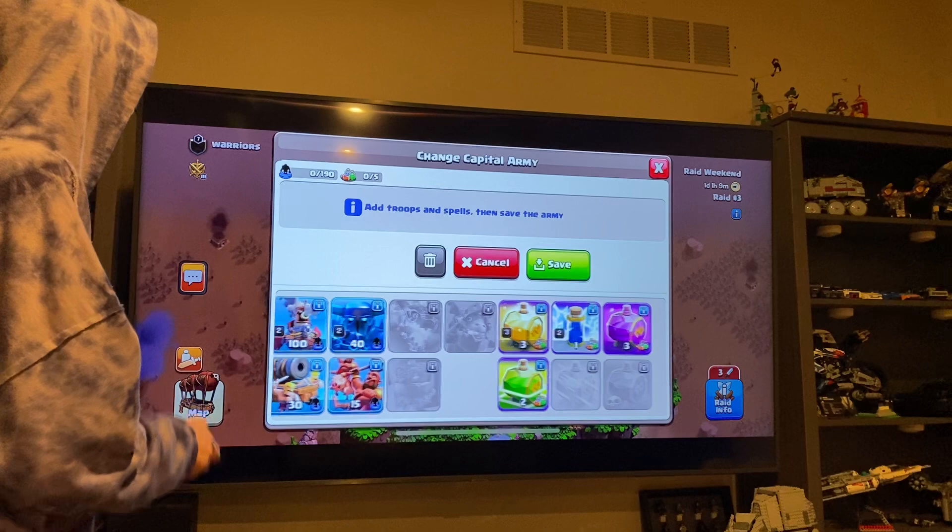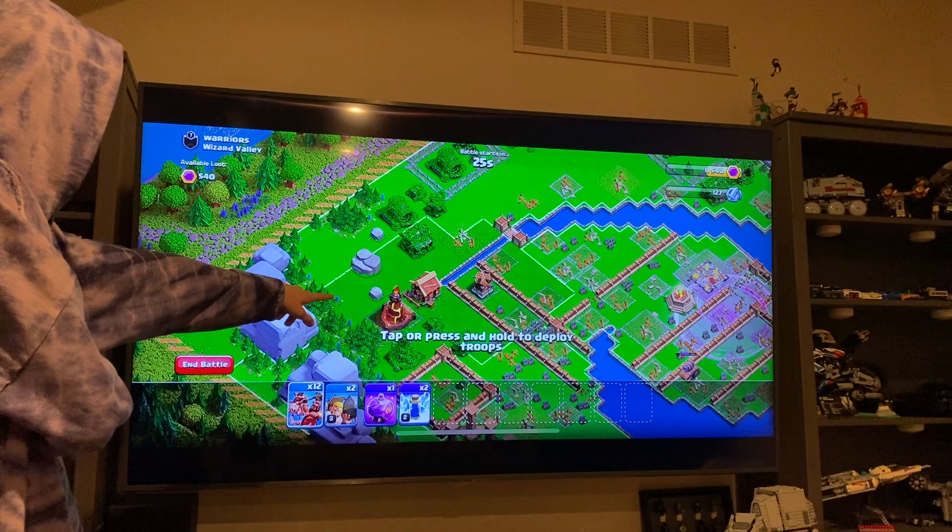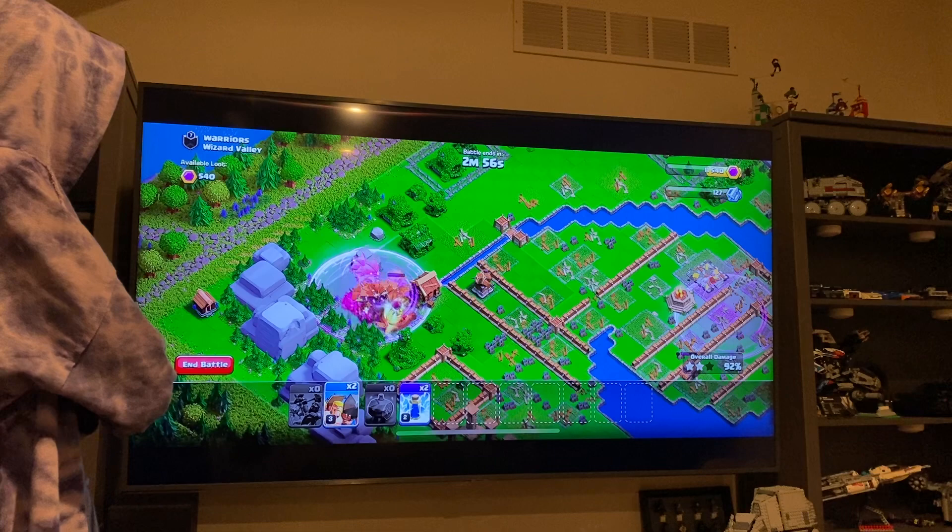Keep the spells but get rid of everything else. Then do two battle rams. Now spawn on the left side. Put a rage first — rage is crucial. Then lightning spells.